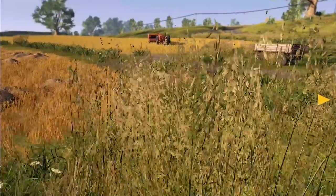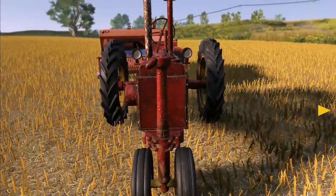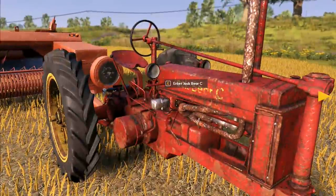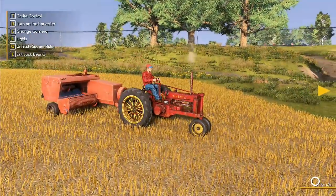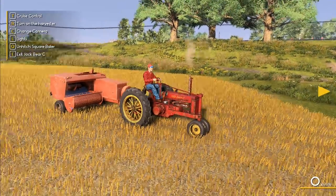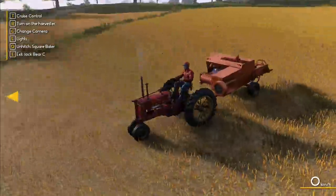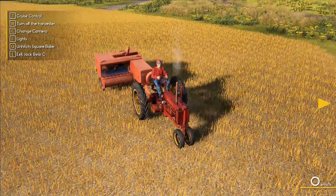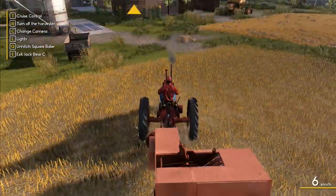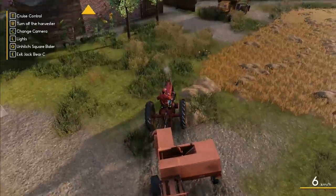Let's go back through here - open, open, open, let me through - and close the door again, we don't want the chickens getting out. We've only just got them. We're going to get our baler and tractor. They're all joined together so we just need to get on and start up this tractor and start the baling. It doesn't look like you can actually unfold the baler, which is a little bit of a shame.